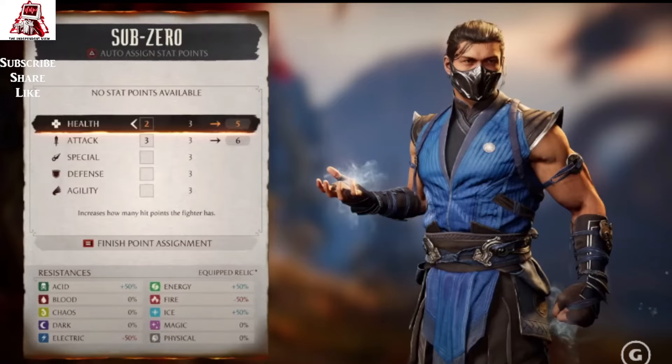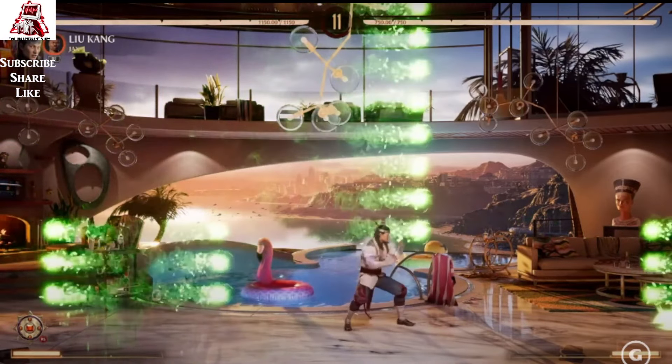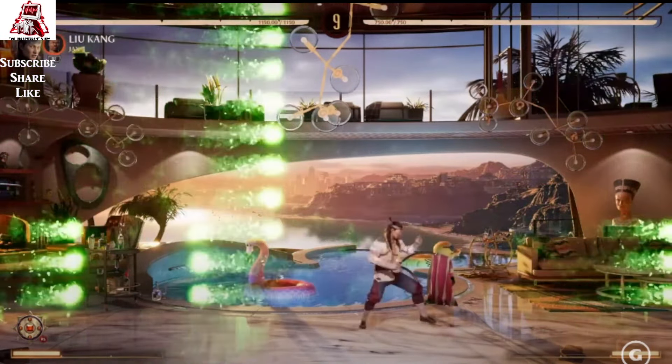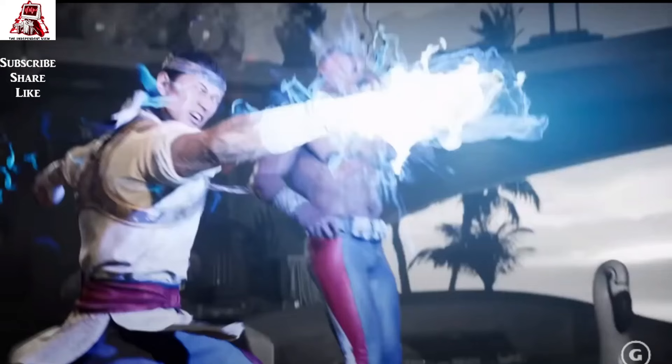Interesting to see how these resistances and power types work in the game — just adding that additional element to make you really engage with this mode. One of the things I really wanted you guys to see was an example of interesting gameplay: it's called Survive, and you've got Liu Kang essentially dodging multiple fireballs. It's weird, funky, and so different — a very cool aspect that they're bringing into the game.